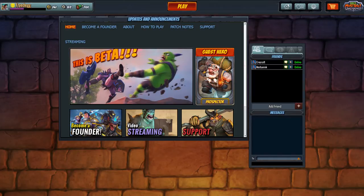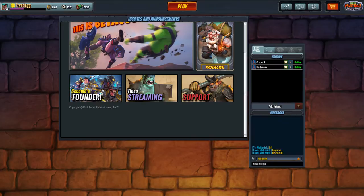Some of the first bits of social have been added today. You can now have friends and you can have chats with them. But the social is not done yet — they're still working on things, and you still can't queue up with pre-made teams.